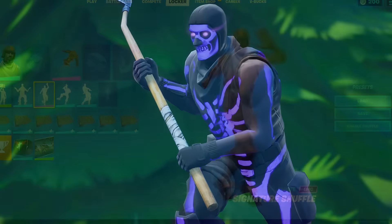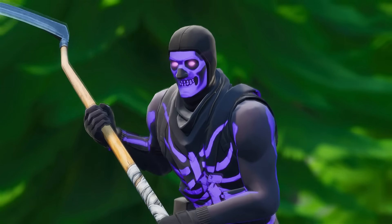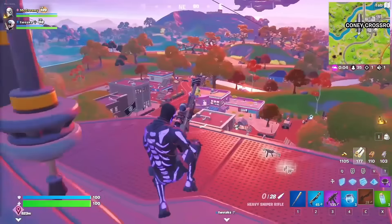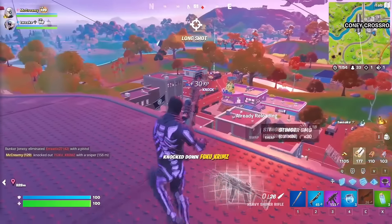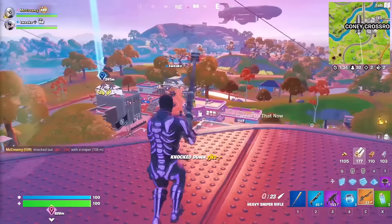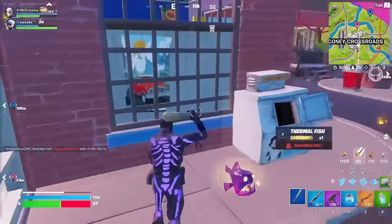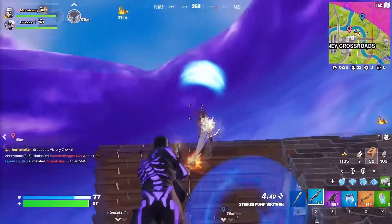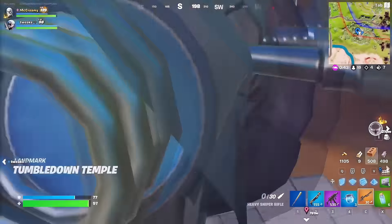Next up, we have the Purple Skull Trooper. It is one of the best designed Fortnite skins in history. I really love the design of this skin — it is one Fortnite skin we all wish we had. The design is so incredible. Even the default Skull Trooper is still really sick, but if you guys did buy this Skull Trooper during the first few months of Fortnite, then you would also have this exclusive Purple Style.